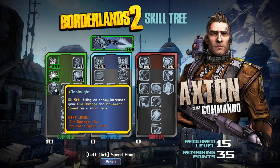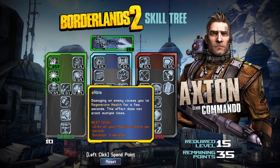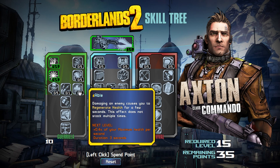Then we've got Onslaught, a kill skill — killing an enemy increases your gun damage and movement speed for a short time. And then we've got Able: damaging an enemy causes you to regenerate health for a few seconds. For three seconds you heal 2% of your health per second, so 6% over three seconds. It's not a kill skill — just damaging an enemy starts the regen. So you're constantly damaging enemies, which makes this actually a pretty good skill. These first three skills could be complementary to any other build if you have points to spare for the Gorilla tree.